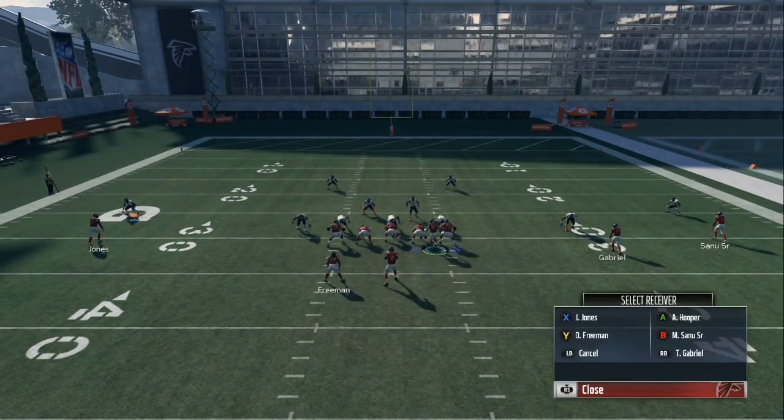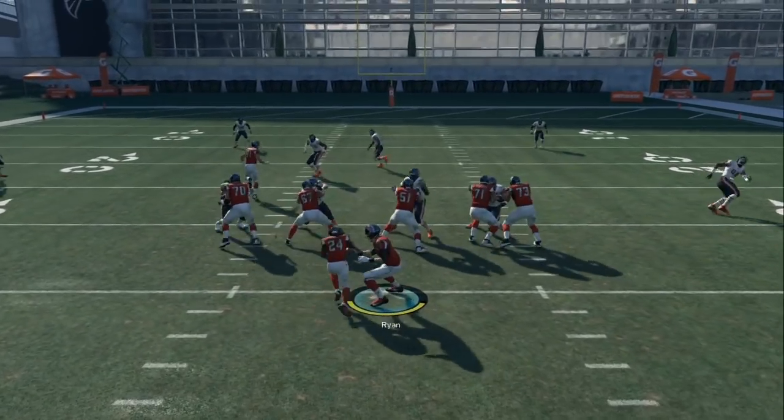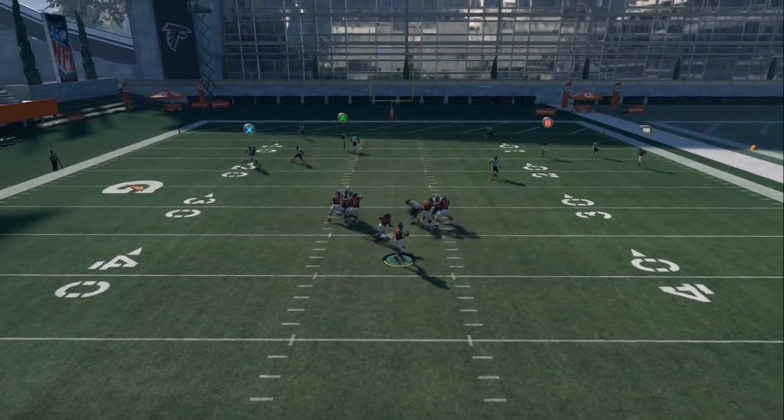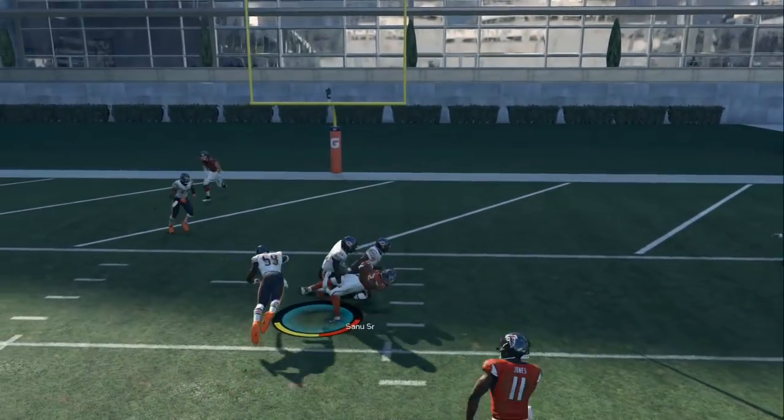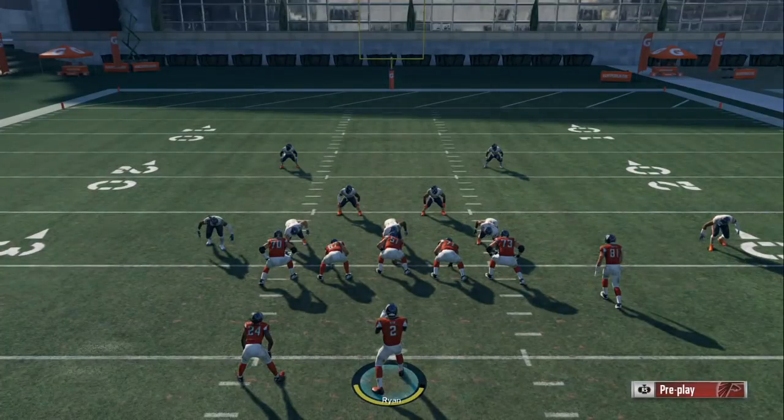So you just drag Hooper over right here, fade him, stay in the pocket — no need to roll out. Get your blocks, and boom — one move and you got a touchdown. Just one move and it's wide open.